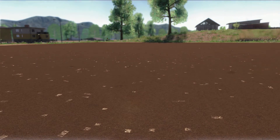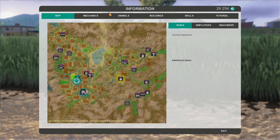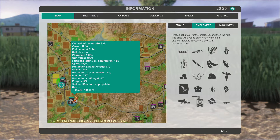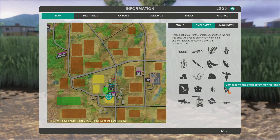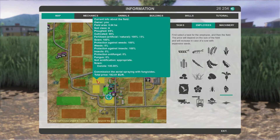Now it's the first of June. I would think by now you'd have something sprouting. Let's go back to 1x speed. Now we want to fungicide this field. There's still zero fungal growth, which is really weird because it should have started by now. But there you go — let's get that one done.